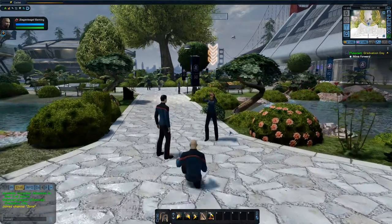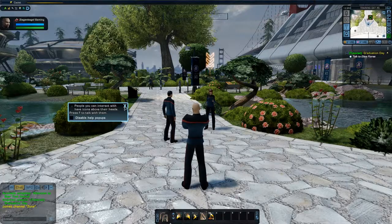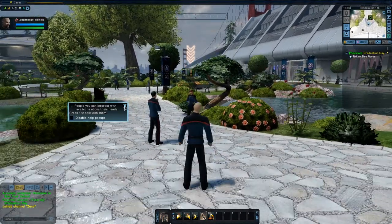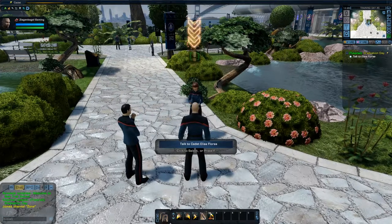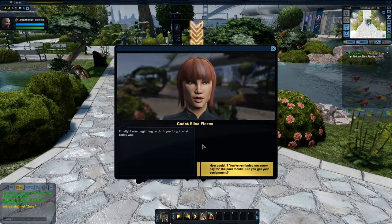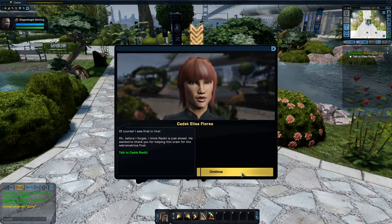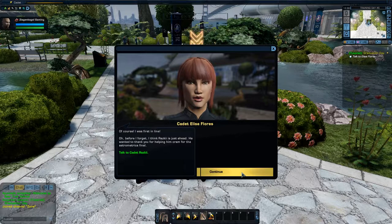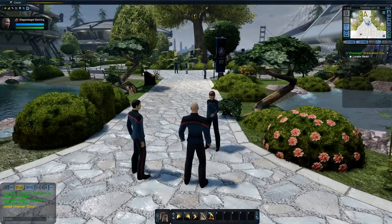People you can interact with have icons above their heads — press the interaction key, default F, to talk with them. I'm just reacclimating myself; it's been at least a year since I've played. Let's talk to this cadet. 'Finally, I was beginning to think you forgot what today was.' 'How could I? You've reminded me every day for the past month. Did you get your assignment?' 'Of course! I was first in line. Rasky is just ahead — he wanted to thank you for helping him cram for the astrometrics final.'